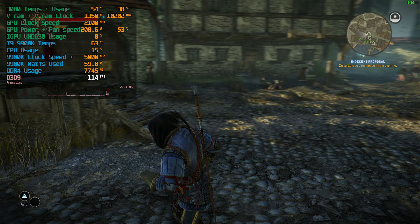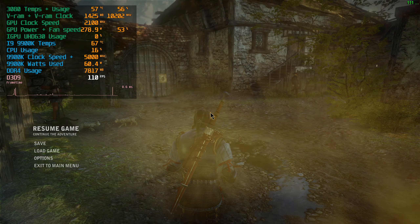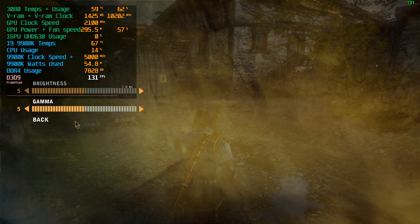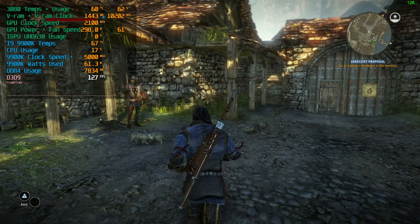Okay, let's start Witcher 2 and see how this one performs. Let's check the settings — graphics. You can't see it here, but everything is on, uber sampling is on.